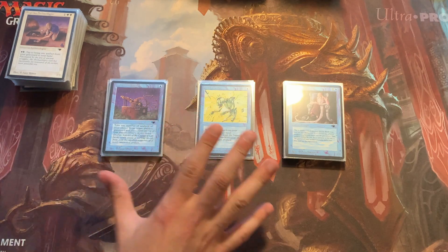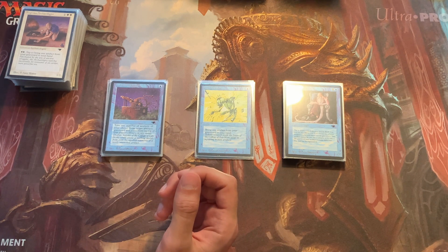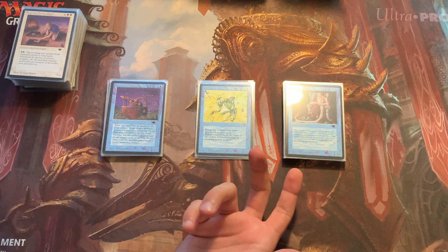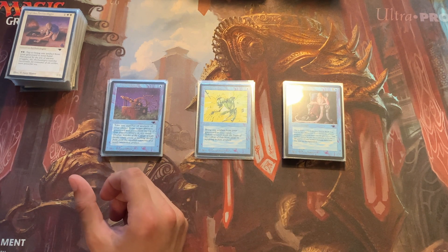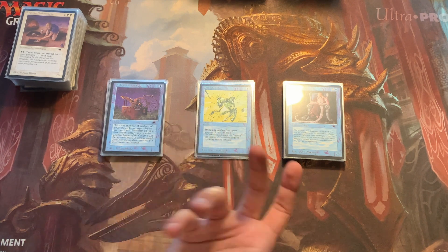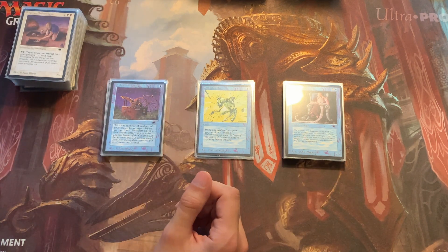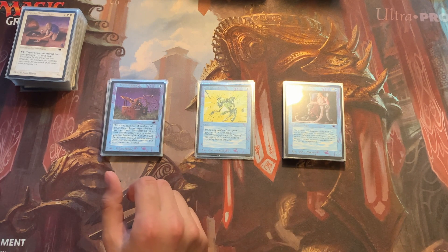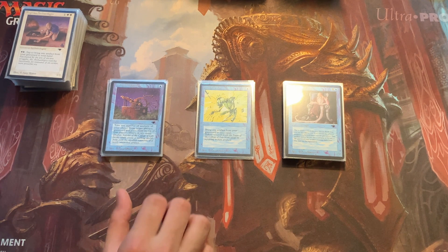To be able to play blue in the set cube, I will have to accumulate a couple more of the uncommons — maybe at least one of each — so I can have the experience of playing blue in the Antiquities set cube and accumulate the rest throughout the upcoming months.